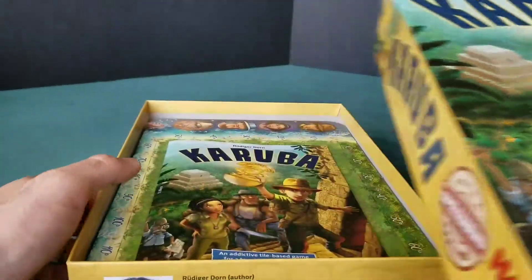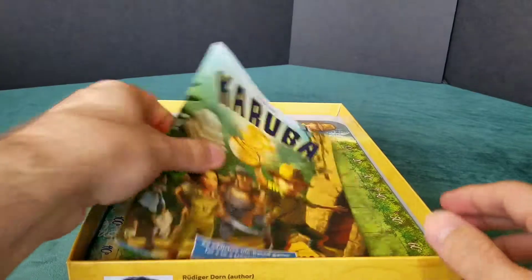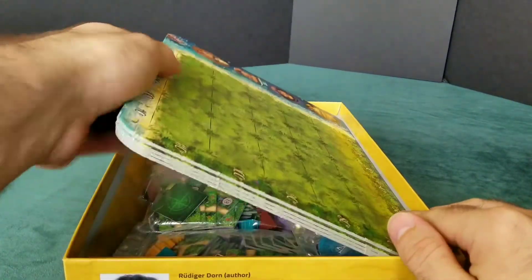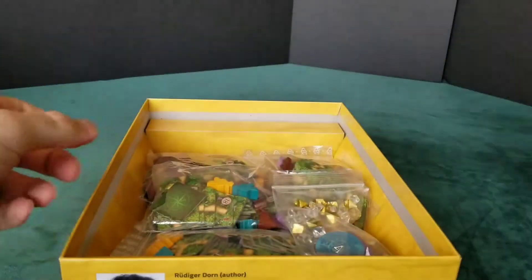Hello and welcome to Games Off The Shelf. I'm Steve and today we're going to look at Karuba. Karuba is from Haba Games and is for 2-4 players, ages 8 and up, and plays in about 30-40 minutes.